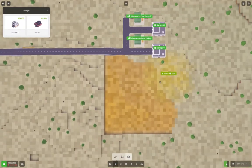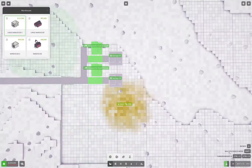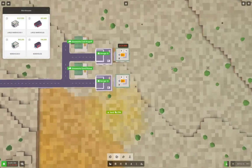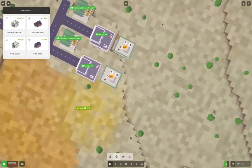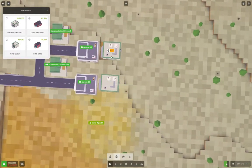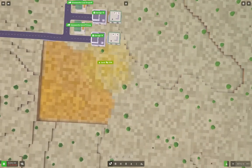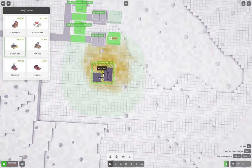We clearly need a warehouse. We'll put a warehouse here and one here. This will be sand, that will be coal. We're obviously also going to need a sand quarry here.